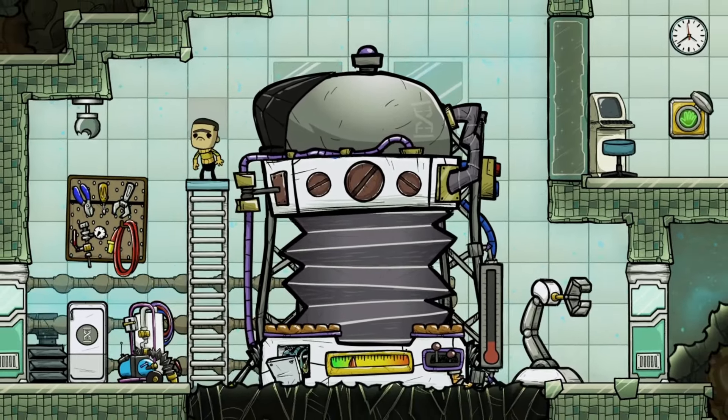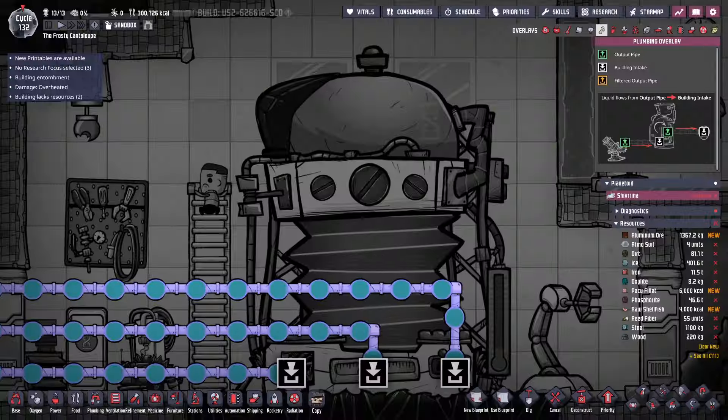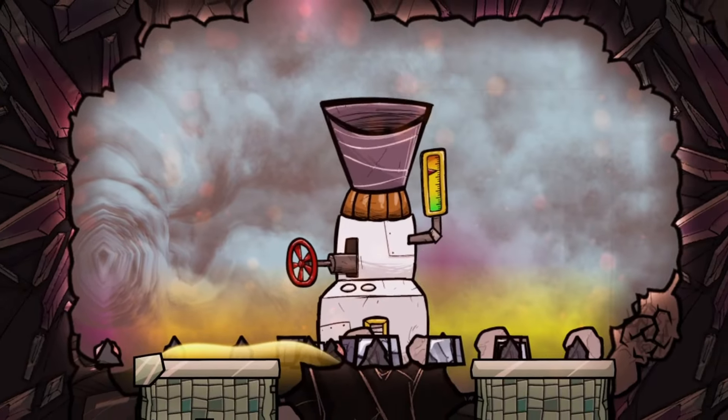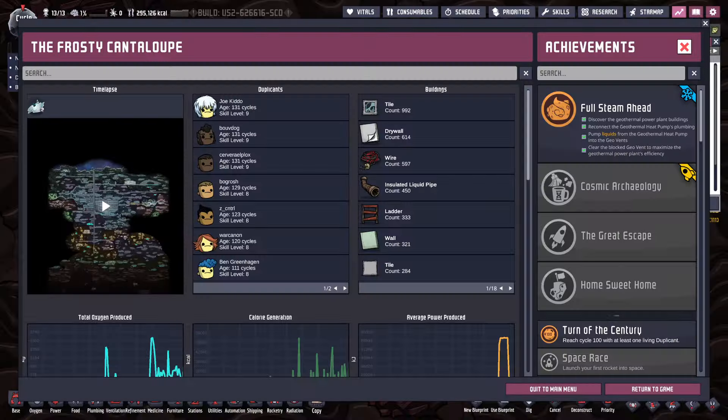Finally, there's one more big addition in the geothermal project building. With this you can input liquids to superheat them and get impurities out, so it's useful for power generation and possibly some resource gathering. Plus this building comes with one achievement to go with it.